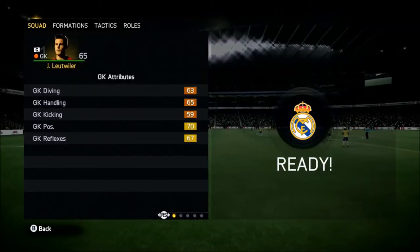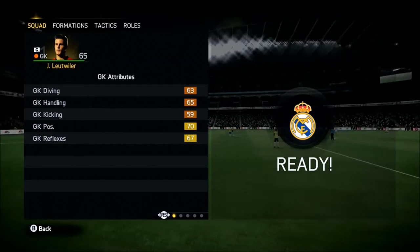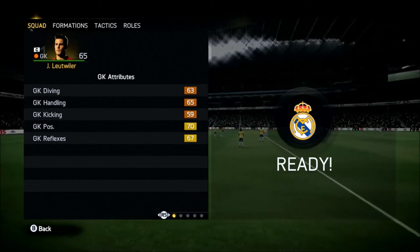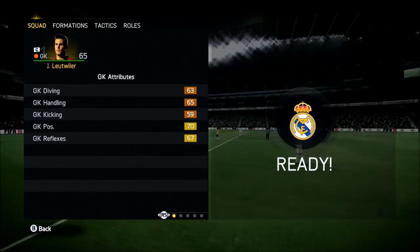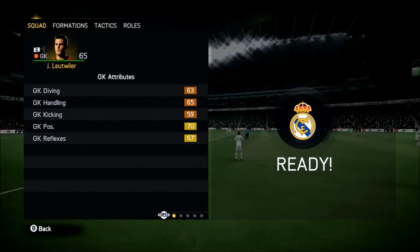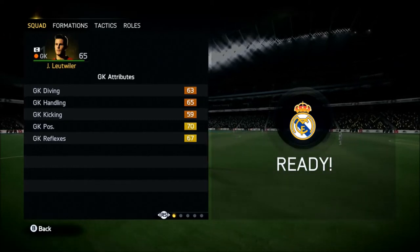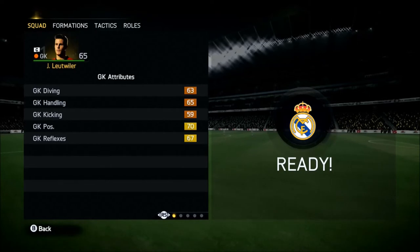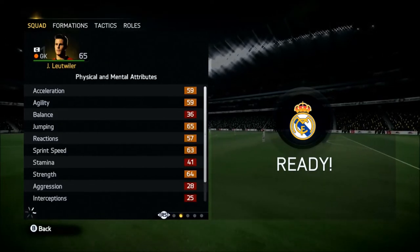On to the in-game stats of Jason Lutweiler. As we can see here, he is 65 rated, which is one more than his card stat. He has got 63 diving, 65 handling, 59 kicking, 70 positioning, and 67 reflexes. Really good stats there, especially with the positioning. He did feel really good staying in position, getting out quickly, and he also felt pretty quick.